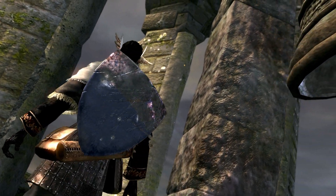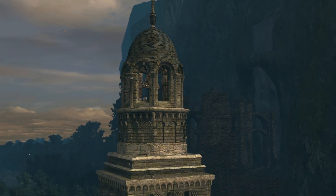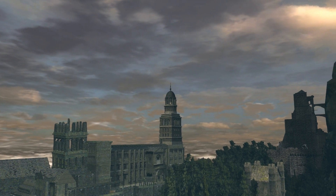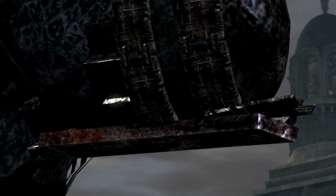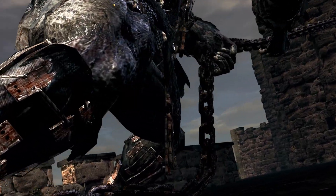Now, this is the second bell. Normally this would be the first bell most people ring, but in this case we've already rang the Quelaag bell, so we're now ringing the Parish Bell. We get the usual Parish cutscene for this — it would be the same whether we rang it first or second. This is the second bell cutscene, and for whatever reason it always cuts to a shot of the Parish, even though the Parish Bell is usually not the first one that gets rung.